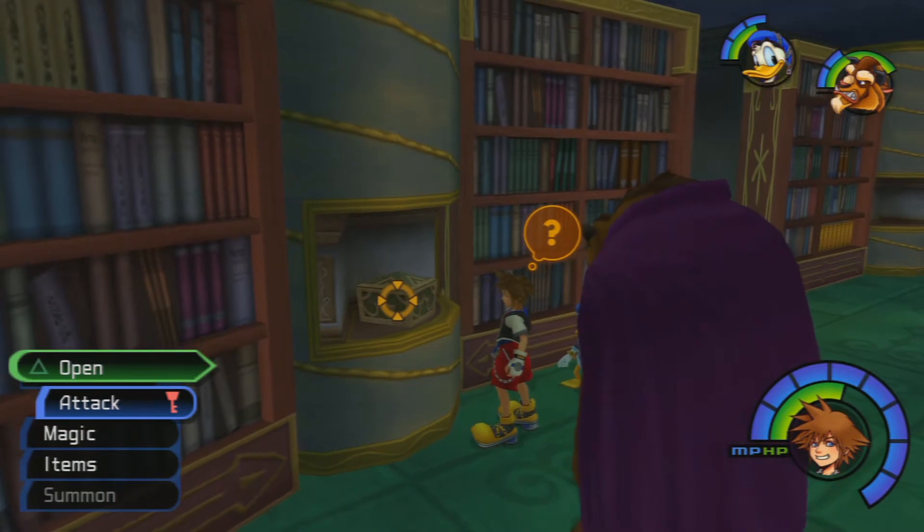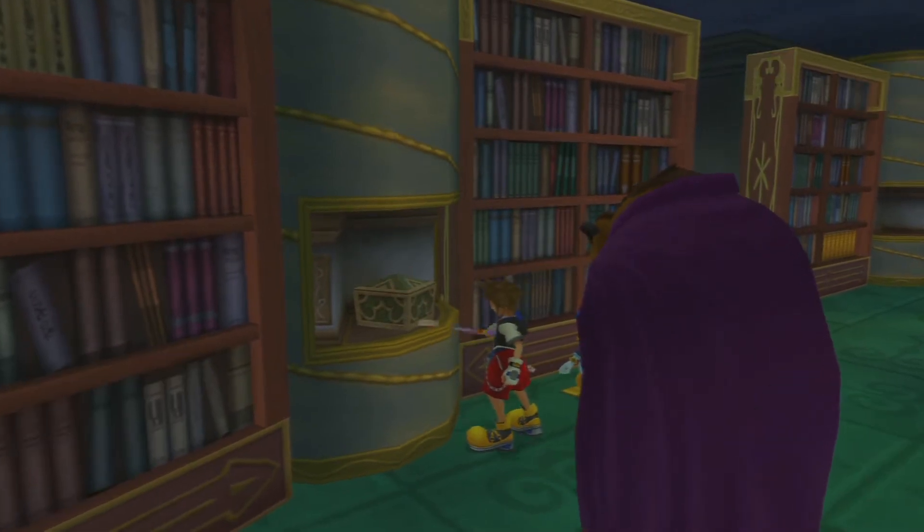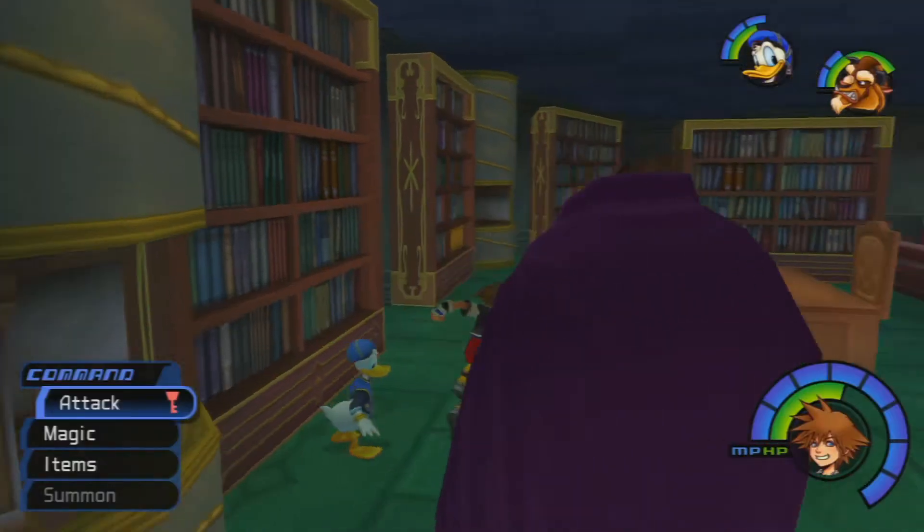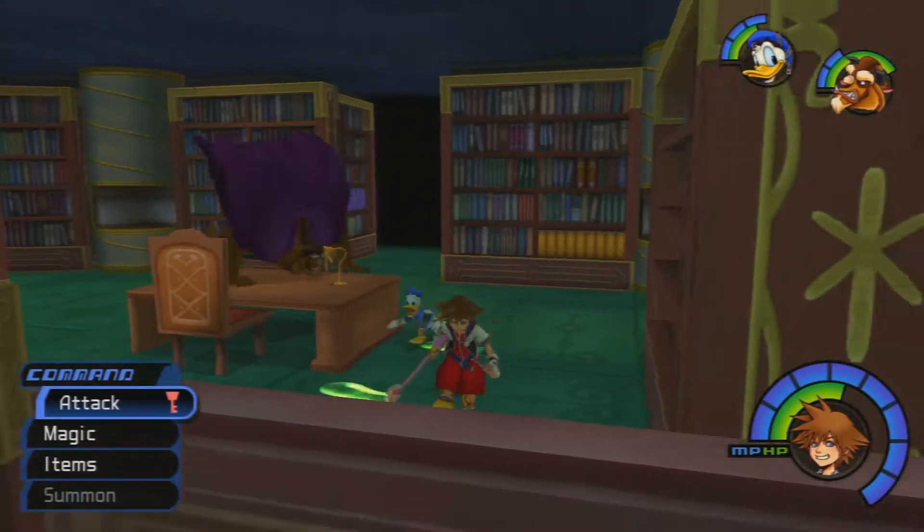This is a chest I forgot to get the first time we were here in episode 32. If we open this, it contains the mithril. That is very important for synthesis later on, so I'm just making sure I get that now so I don't forget later.